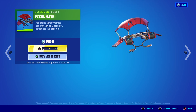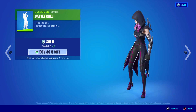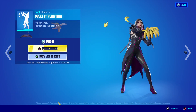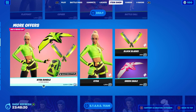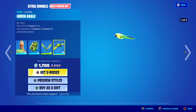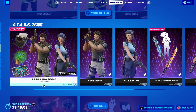We got the Fossil Flyer — this is a new one, I haven't seen this one before. We got the Battle Call, and of course it's got the Make it Rain emote. For more offers we've got all the cool car wraps: Impact Green, Black Blades, and Green Edge — you can buy those separately.